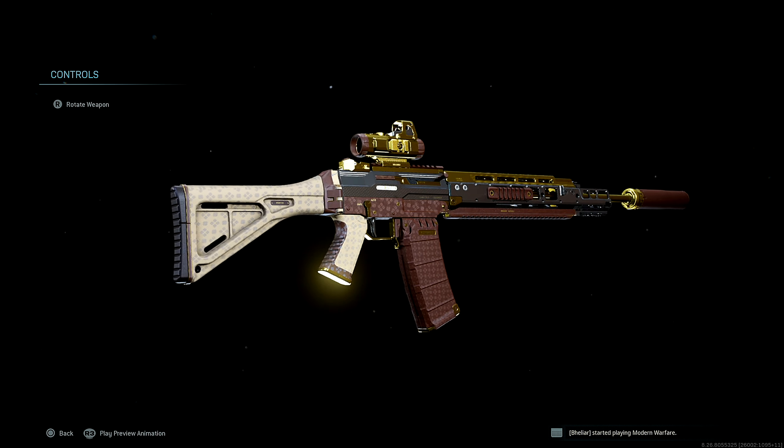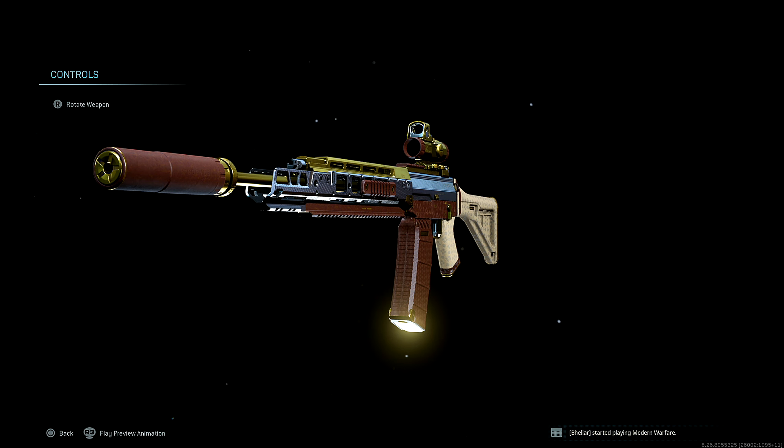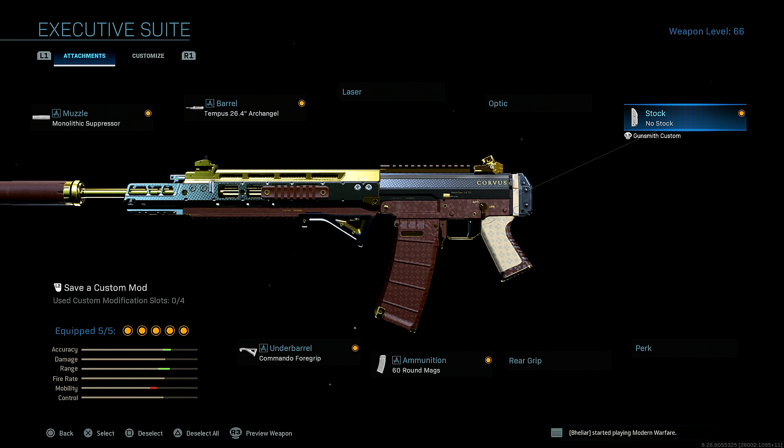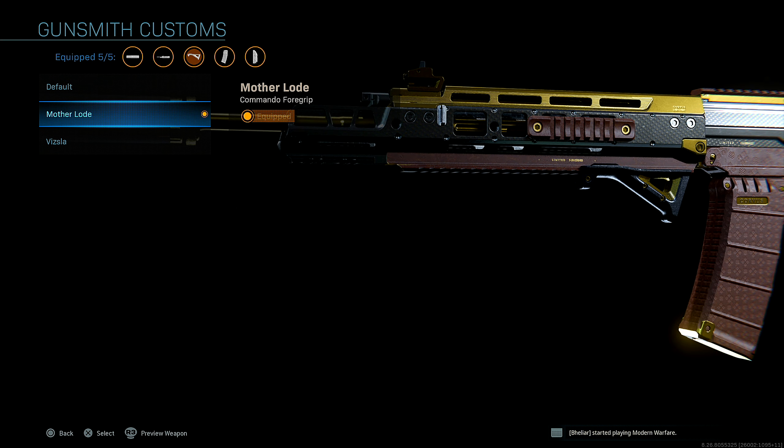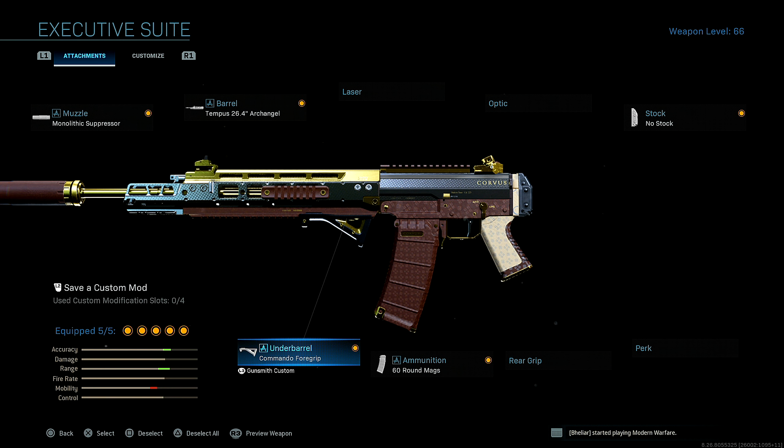Minus the no stock, because I run no stock on my Graal class - you're going to see that in a second. Now I'm going to show you my class setup from today's gameplay. I kept the monolithic suppressor, the Tempest 26.4 Archangel barrel, and the 60 round mags. I removed the Fully Loaded perk and the optic, and swapped those out for no stock and the Commando Foregrip - the Motherload Commando Foregrip - because it looks better and matches the gold aesthetic of the blueprint.